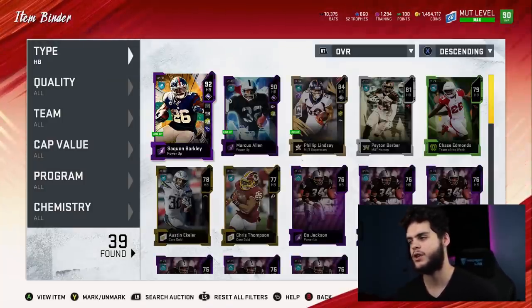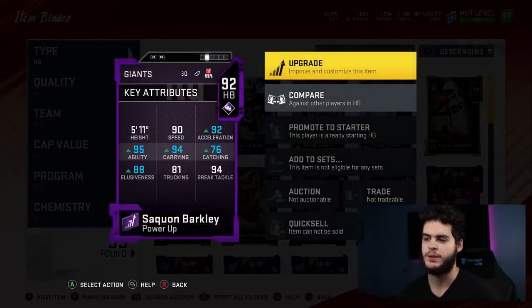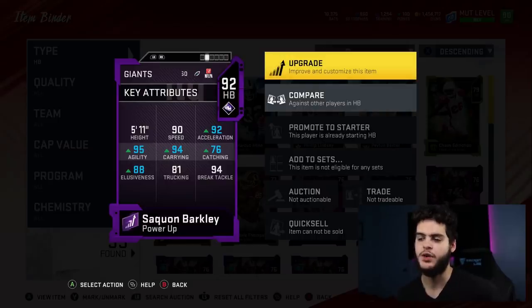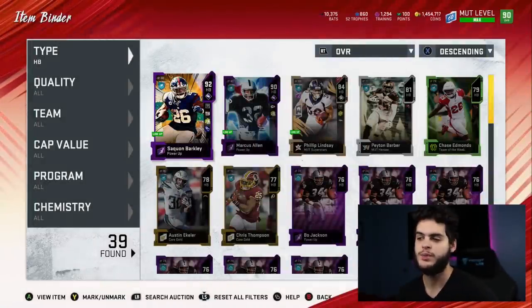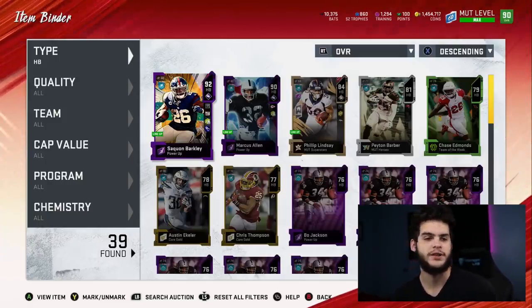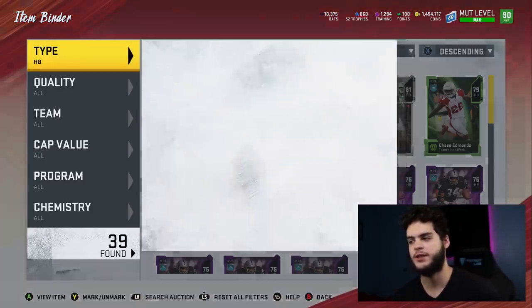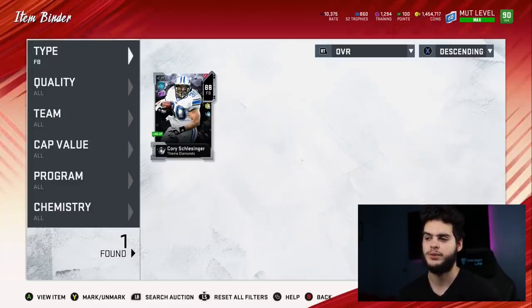At halfback we got Saquon and Mark Ingram. Saquon's a running back for the near future — his stats are insane with all the chems I put on him. The only thing is I want that next great speed back or a bruiser back. I'll keep him as my RB1 in a dual backfield no matter what. If I do get a new running back, the only ones I'd really upgrade for are Barry Sanders or LaDainian Tomlinson. Then I'll have one of them with Saquon as my dual backfield and get rid of Mark Ingram at that point. At fullback we still got Schlesinger the GOAT.